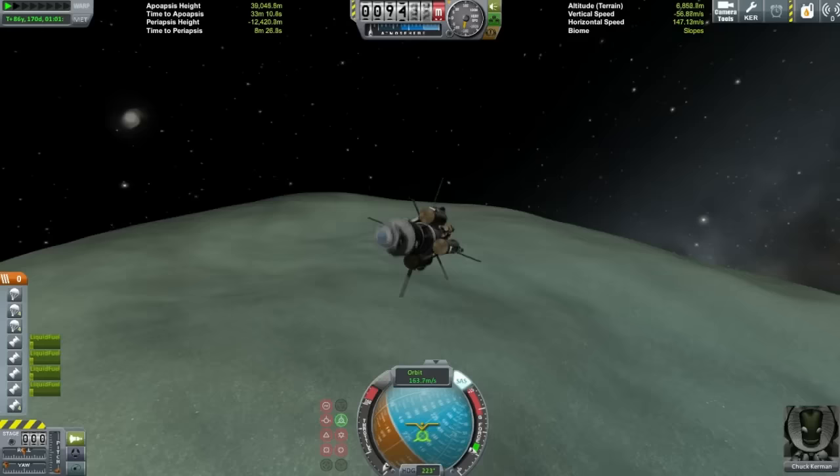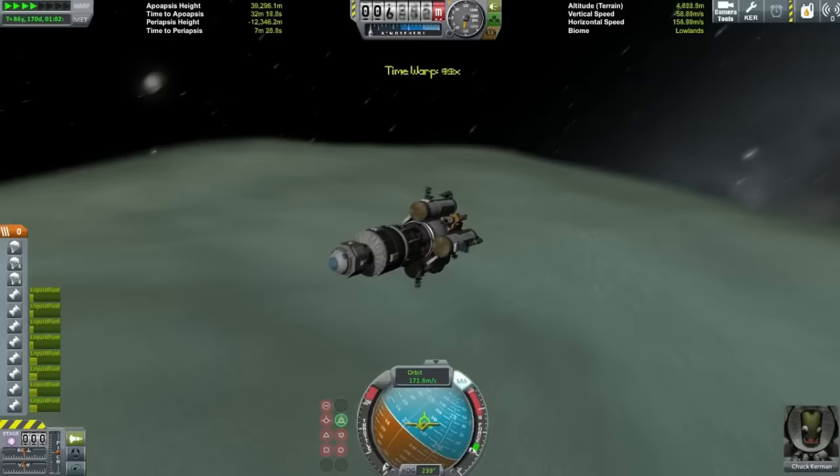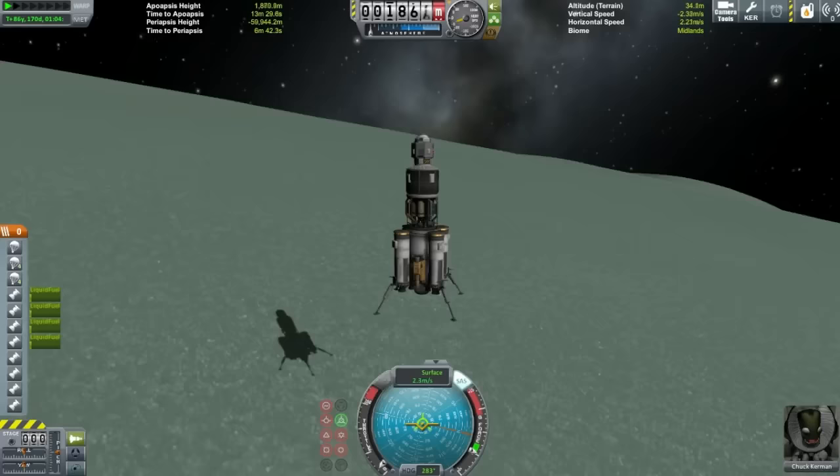The original plan was to refuel at the Mun, but I didn't have enough fuel to land there. So I had to mess around avoiding a Mun capture and try to get an encounter with Minmus, which I did in the end, and managed to refuel again — landing pretty much on fumes. Here we are landing on Minmus. This is the last time I visit Minmus in this mission.